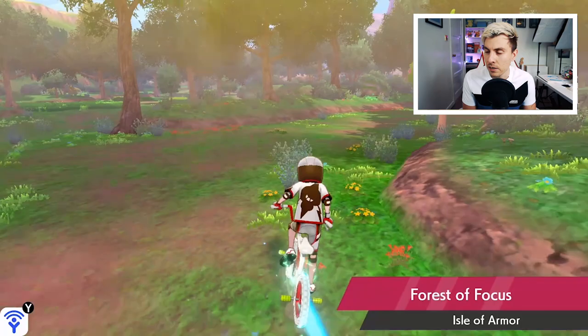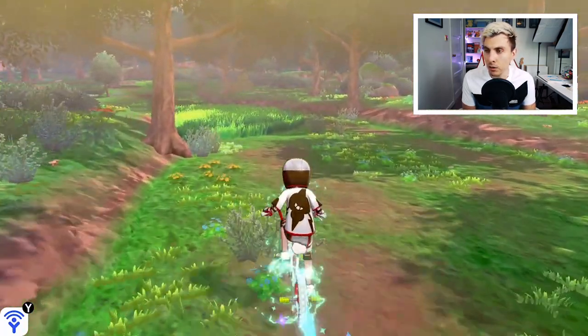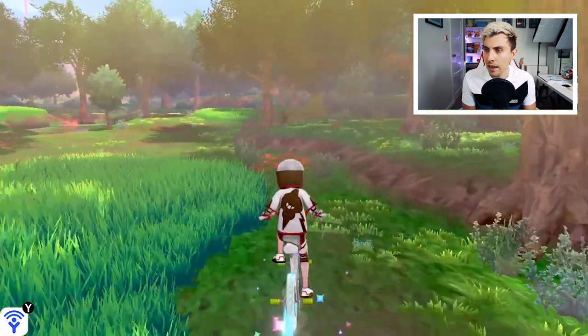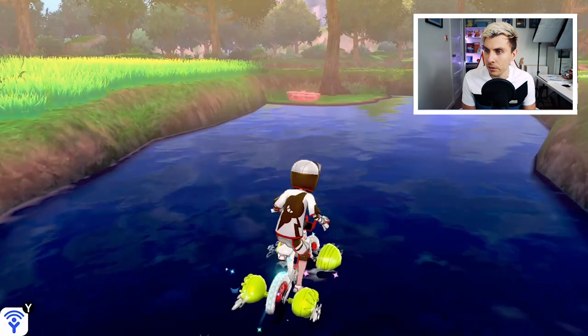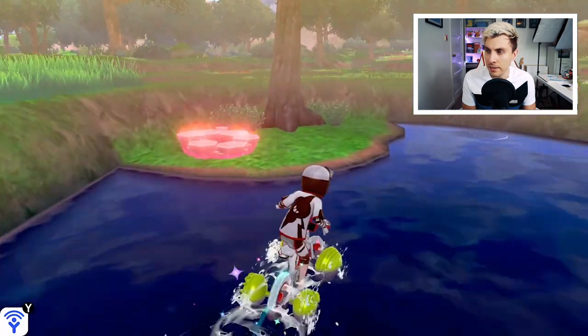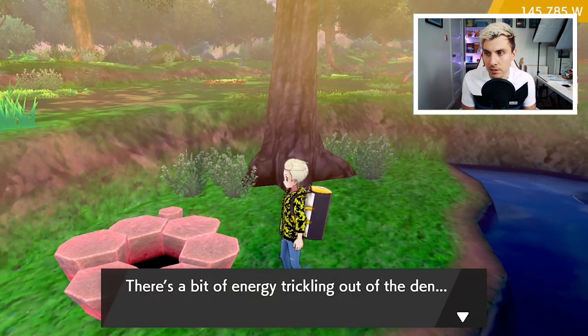Once you've entered the Forest of Focus, take a quick right and just follow this trail along. What you want to be looking out for is an opening with some water. And here we are — this is what you want to be looking for. There's a single max red den on a little island in the corner, and this is your G-Max Venusaur den.